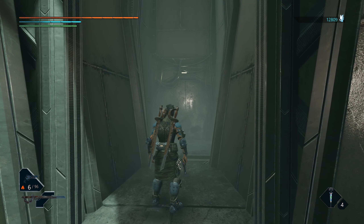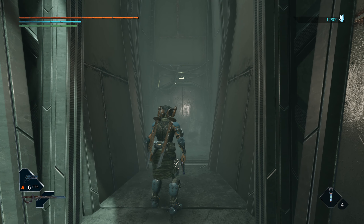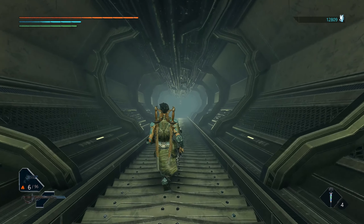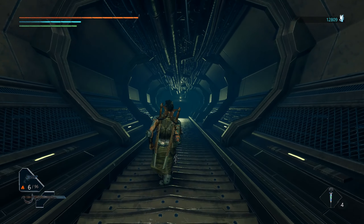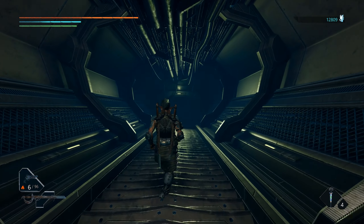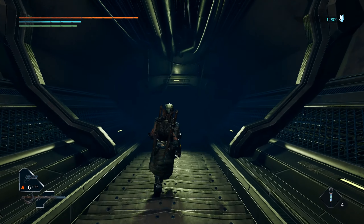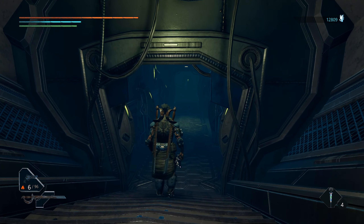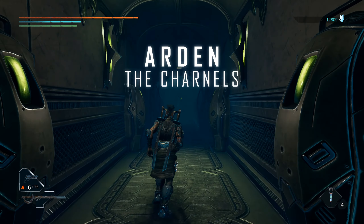These people sure know how to roll out the welcome mat — some fancy door opening in there. That had to take a lot of behind-the-scenes mechanics. I was kind of joking when I said the HR Giger thing, but it's already starting to look like this is right up his wheelhouse.